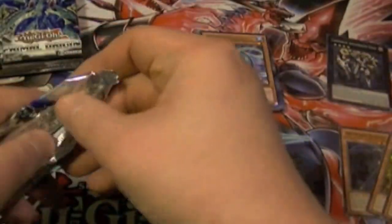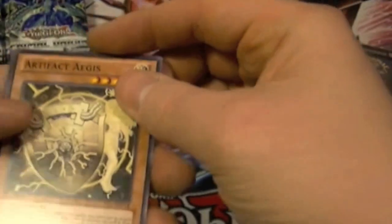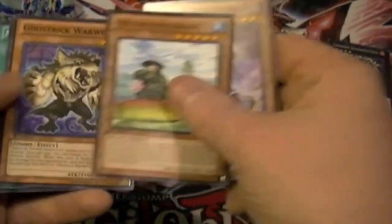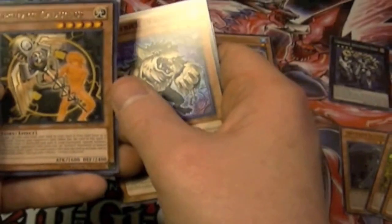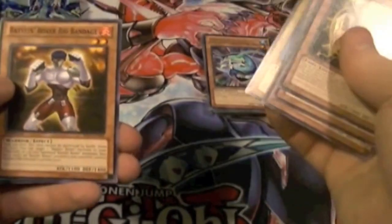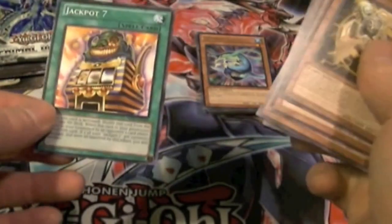Alrighty, and out of our final pack of the first set of five: Artifact Aegis, Phantom King Hideride, Sylvan Lotus Wayne, Ghost Trick War Wolf, Artifact Caduceus — very nice looking one — Artifact Unleashed, Bolt Penguin, Battling Boxer Big Bandage, and Jackpot 7 — the card that got Morphing Jar and Morphing Jar Number 2 banned.